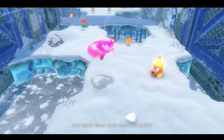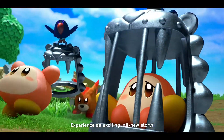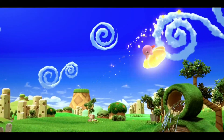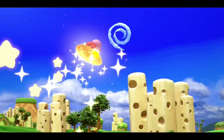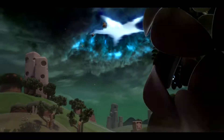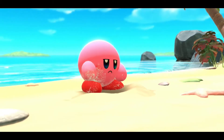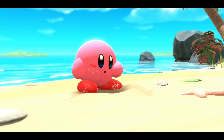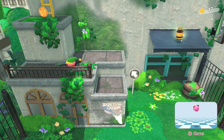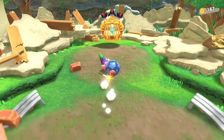This demo showcased Kirby and the Forgotten Land's gameplay, but it also lightly touched on the game's story, though it hardly scratched the surface. The story seems to be pretty simple if this demo is any real indication. Kirby is happily enjoying his day on planet Popstar when a mysterious vortex appears. Kirby wakes up on a beach in an all-new world with a new mouthful mode ability. The world does seem to have gone through some kind of crisis — cities are overgrown, buildings are vacant and crumbling, and nearly everything lies in ruin.